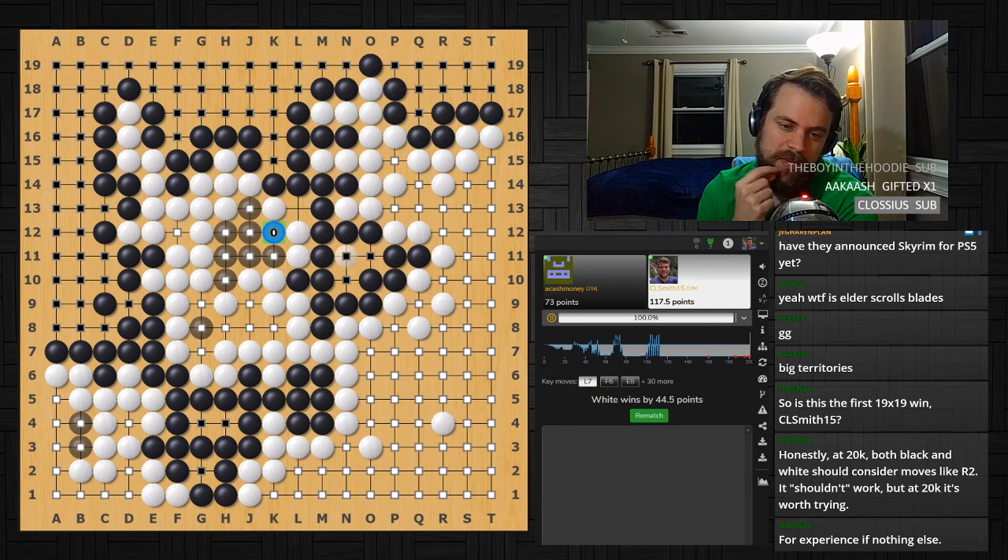It doesn't look like it would be that big of a mistake, but one mistake at this level can be 20 to 30 or even 50 points — last game was a 50 point group. From what I saw, this game was a very even game.